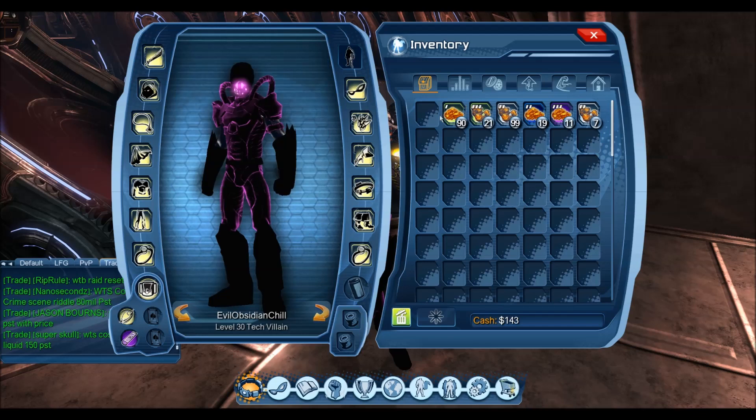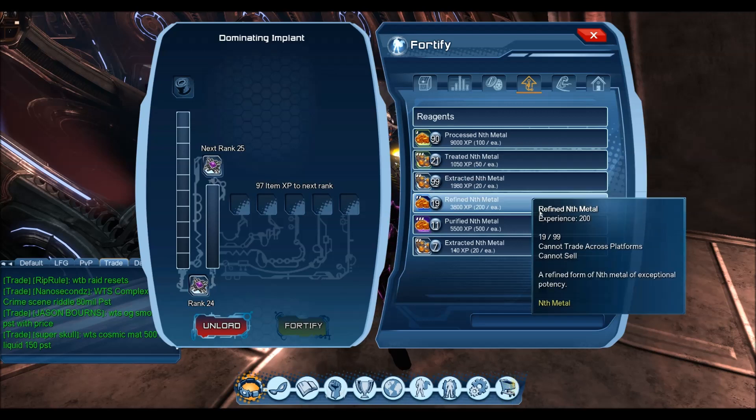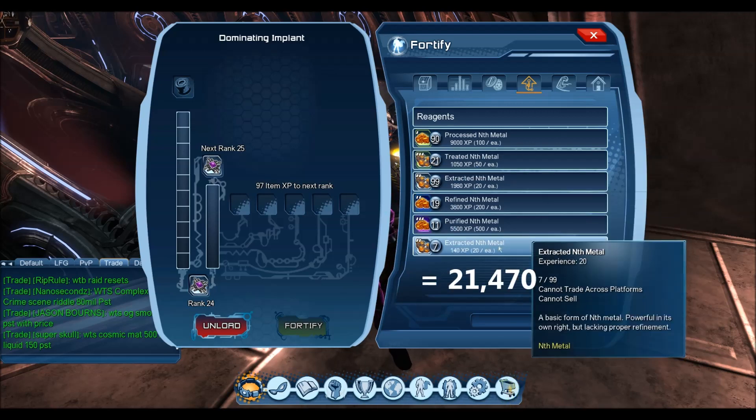After opening those 99 caches, these are the Nth Metals that we got. We've got 9,000, 1,050, 1,980, 3,800, 5,500, and 140 — so that's 21,470 Nth Metal XP from those 99 detectors or 99 Nth Metal caches. To get 99 caches, best case scenario that's going to be about 17 detectors. Obviously sometimes you won't be in combat the full hour, so it'll probably end up being more than 17 detectors. Sometimes you get five, sometimes four, sometimes six — best case scenario you're looking at 17 detectors to get those 99 Nth Metal caches and 21,470 XP.